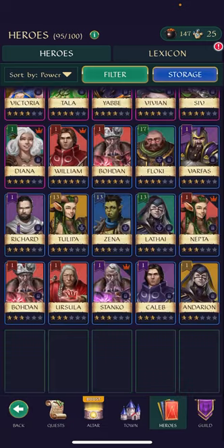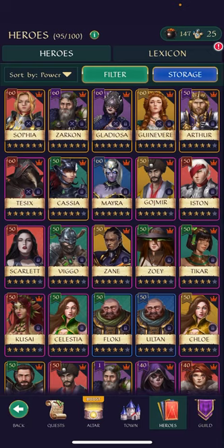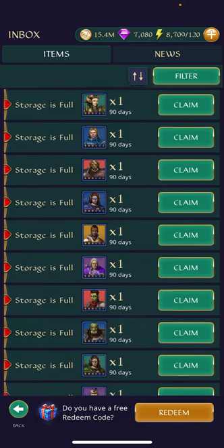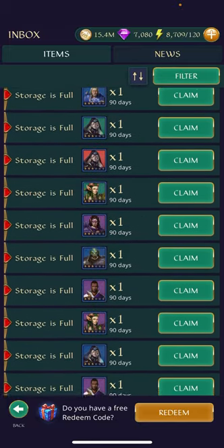I've heard some people say whenever they've hopped into this game and started summoning, they panic thinking they've lost their heroes. No, you have not lost your heroes. When you click on your little treasure box in the upper left-hand corner, if you overrun your roster space, those heroes are gonna be located in your inbox. You just have to make space for them.